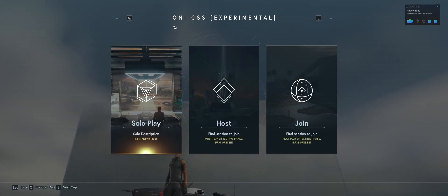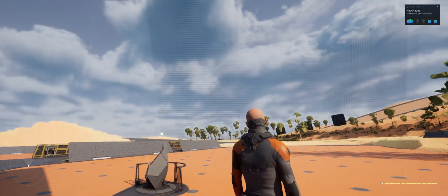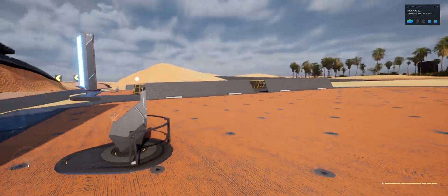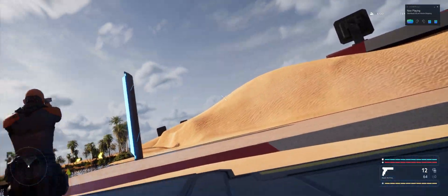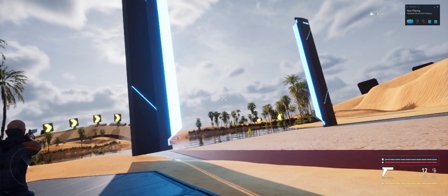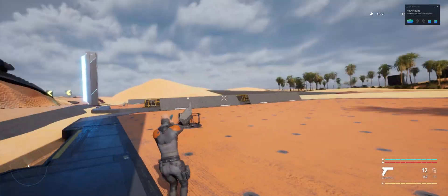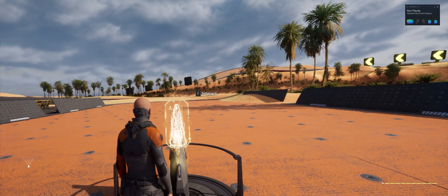I'm going to do Track A. Here I am — I can look around. It's third person right now, I can see my character, or I can go first person if I want. I can run around, the HUD is all there. In the headset it's like there in 3D space — I can look around, see my HUD, run around and shoot. I'll spawn my ship.